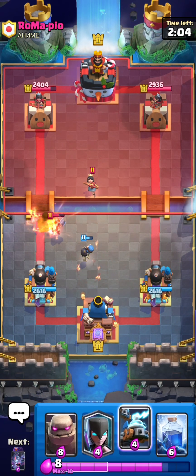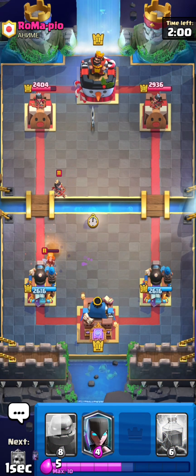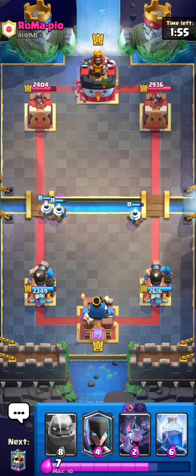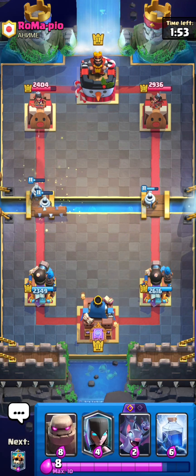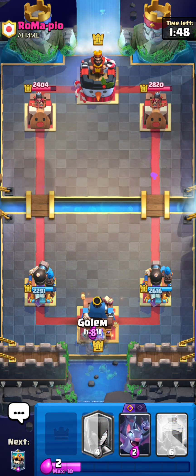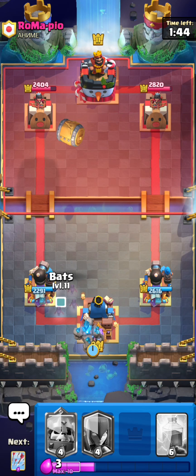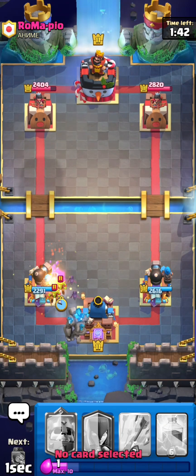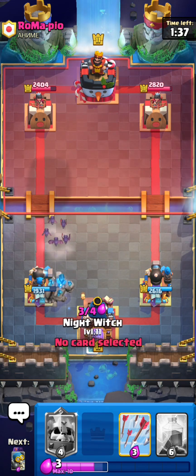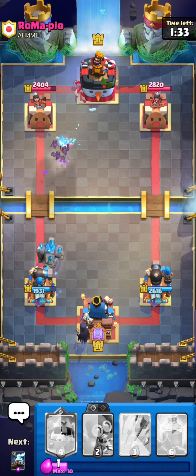Did he try to predict that or something? I don't even know what he was trying to do there. That Valkyrie should die — only one shot, so it's fine. We are not up in damage somehow because of the cannon air not having any health. I think we're just going to start a Golem push, just to see if this guy is worthy of defending. We're just going to cheaply cycle with the Bats because we don't want to majorly defend with some really expensive card — otherwise we're probably going to lose the game because we won't be able to support this Golem.